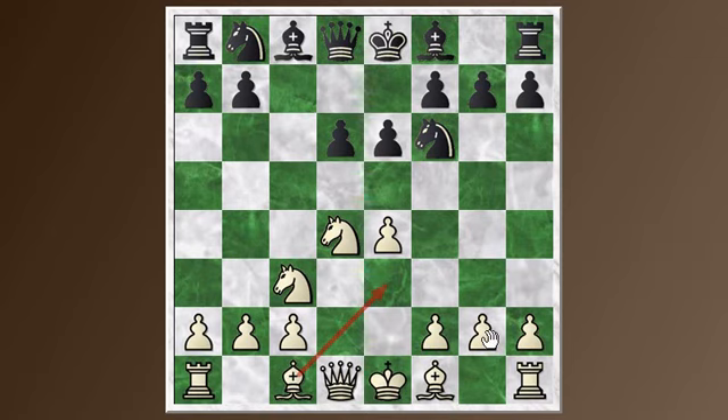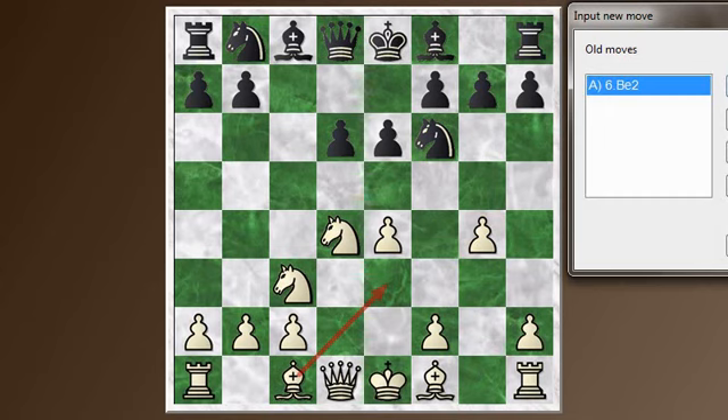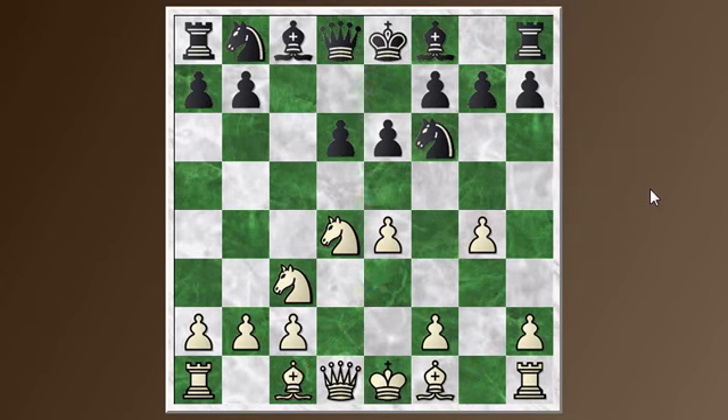The one move that's unique to the Scheveningen is the Keres attack — let's look at that now. This is probably the critical line. If you can survive against the Keres attack, then this is a playable opening. G4 is setting up a threat to chase this knight away and maybe go after some of these weakened pawns. The best move for Black appears to be H6, just slowing down the advance of the pawn.